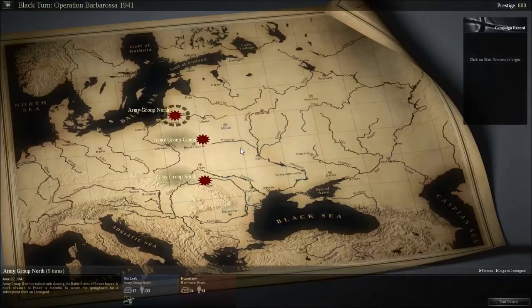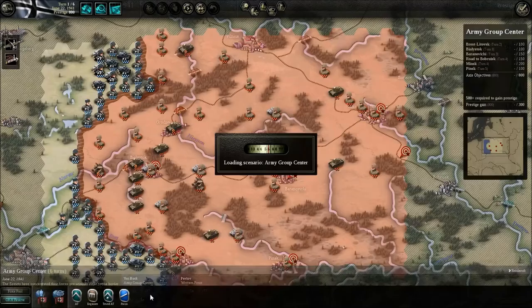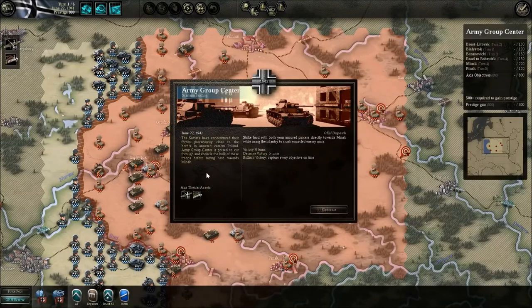Hey guys, today we're going to be looking at a game called Unity of Command. This is going to be a little let's play. This is a game that is available on Steam. It's a turn-based strategy game set in World War II, and it's exclusively a one-player game that is scenario based.